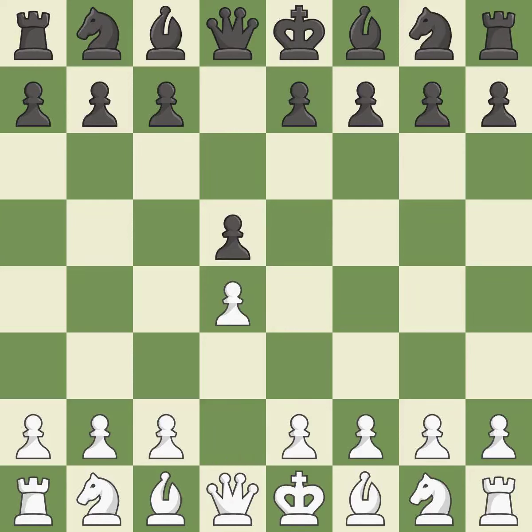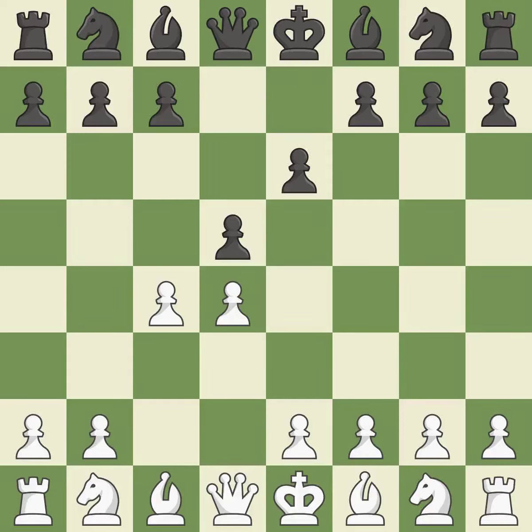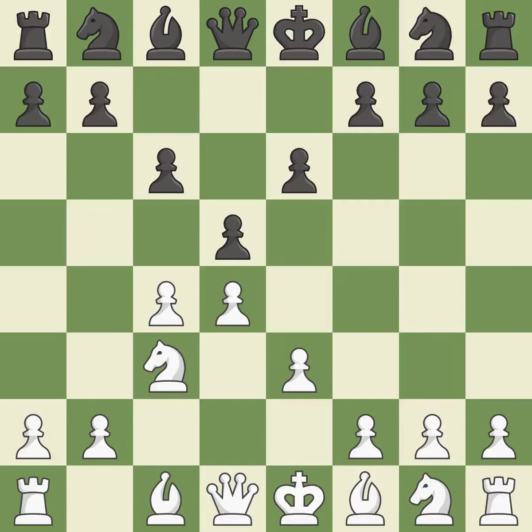Opening with the queen's pawn, the move d5 establishes control over the e4 square, frees up the light-squared bishop, and builds a presence in the center. A wing pawn is available in the queen's gambit to attack the center and divert black's attention away from the e4 square. By using the e-pawn to protect the key d5 pawn, e6 rejects the queen's gambit. Nc3 puts more pressure on the d5 square and helps control e4. When c6 is played, the d5 pawn is supported and the queen can grow on the queenside. e3 supports the d4 pawn and allows the light-squared bishop to protect the c4 pawn. Nf6 develops the knight toward the center, supports the d5 pawn, and controls the e4 square.